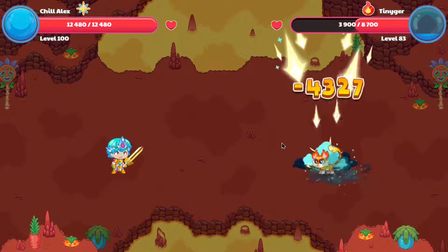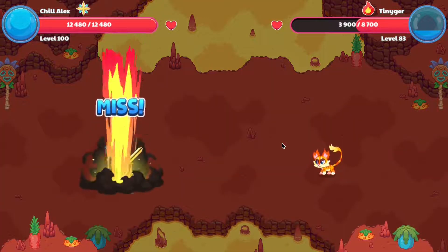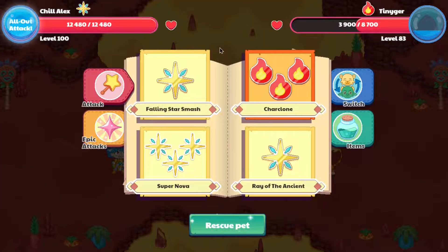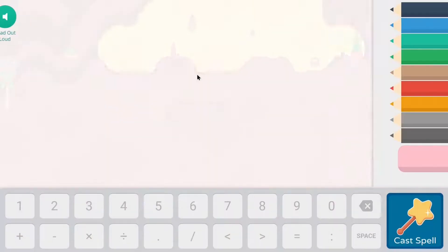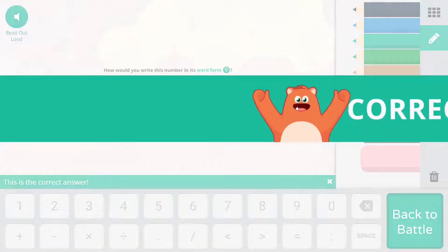As you guys can see, we're casting our spell, doing 4,000 damage, and now our opponent is almost dead, and we have ourselves two of the new items in-game. That is quite nice. Make sure you guys look out for my next video, because in my next video we shall be starting our quest to get ourselves Mag-Mayhem and the new Epic.